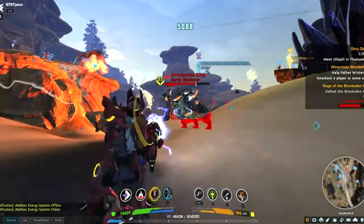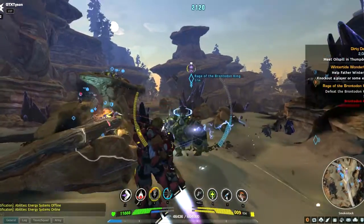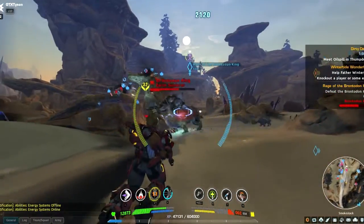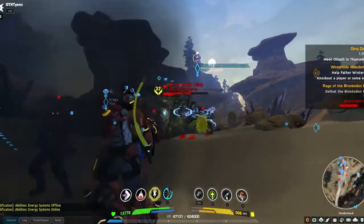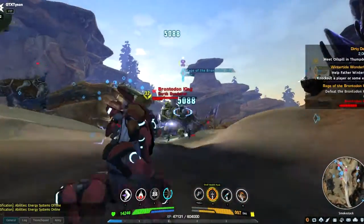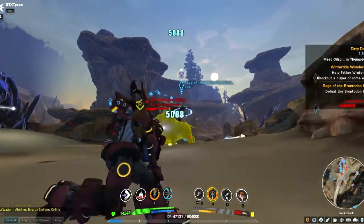There are a lot of Chosen around here — they're definitely getting in the way. That's their favorite thing to do when the BK, the Brontodon King, is around. Looks like it's charging up its ability. It is hectic — this thing's gonna take a little while to go down. As you can see, damage-wise I'm doing pretty big damage, about 5k a shot.